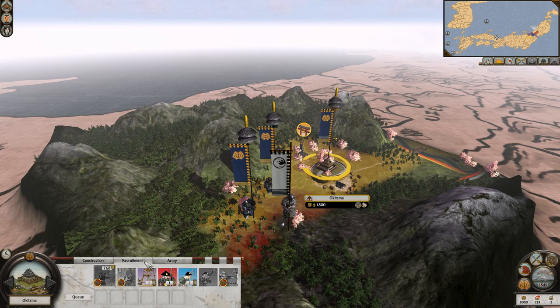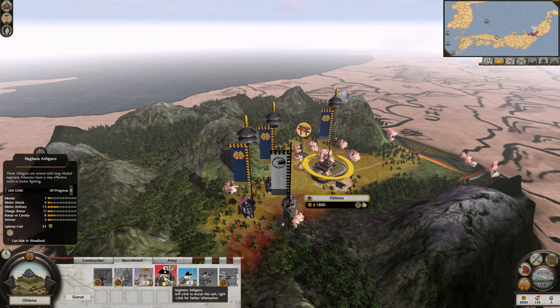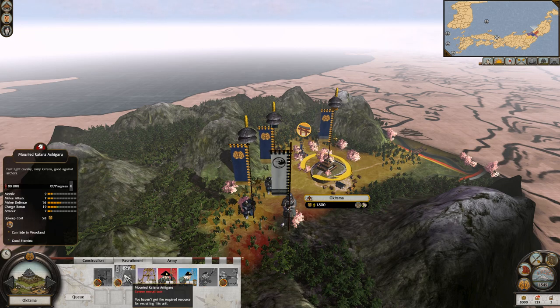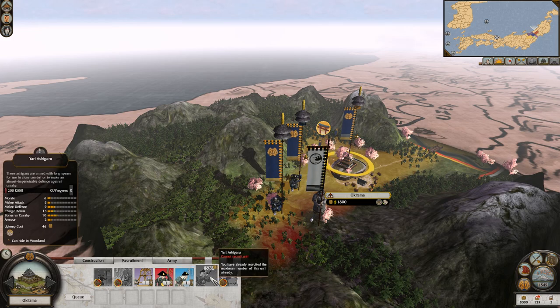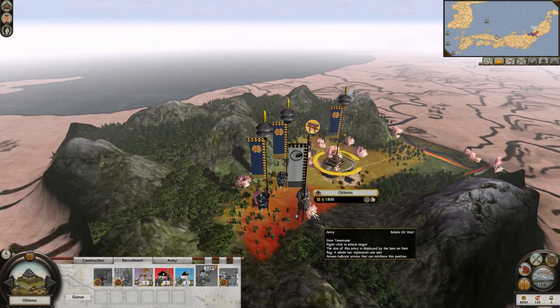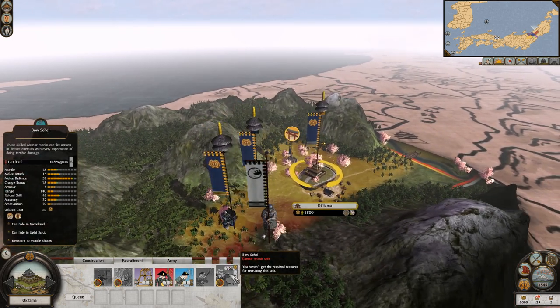Look at all these units we can recruit: Lone Sword Ashigaru, Naginata Ashigaru, a fire-projecting manganelle — at the start of the game we can actually make this? Really? Mounted Katana Ashigaru, Mounted Yari Ashigaru. I like that there are a bunch of different Yari units. Before it was just Yari Ashigaru, Ashigaru bows, Ashigaru guns.